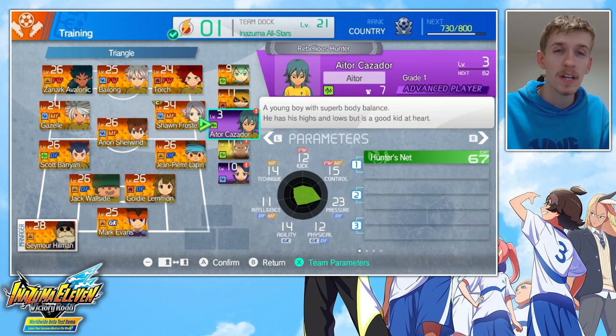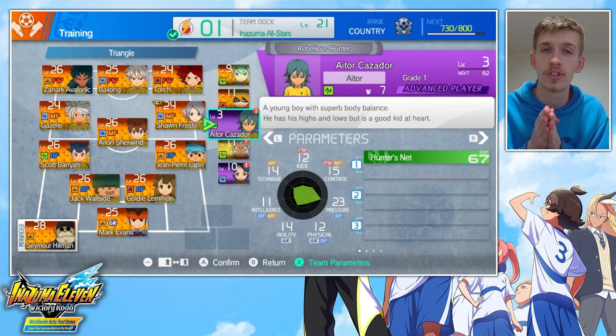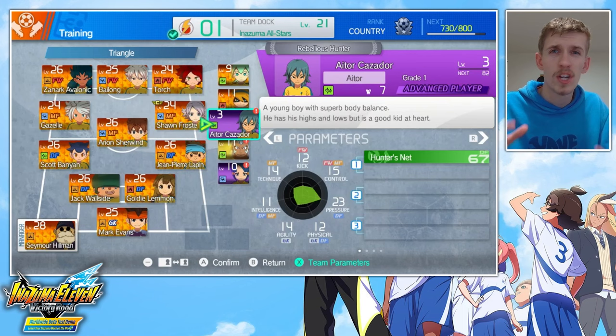Let's talk about something a bit different and let's talk about Ator. Ator's partly here because I just really like his design, but he also does have a bit of competitive use. Hunter's Net is a really good shot block, and shot blocks are super important in this game's meta, where it's all about getting your castle walls while you're defending. You get Ator in front of someone's shot and obviously you can use Hunter's Net to try and block it.